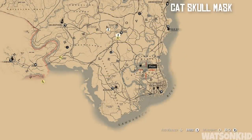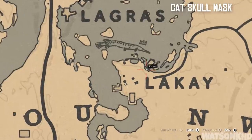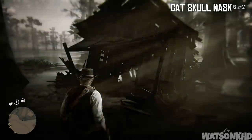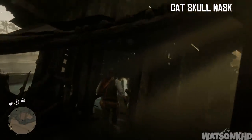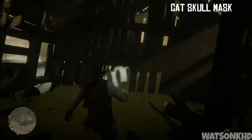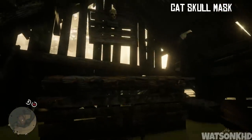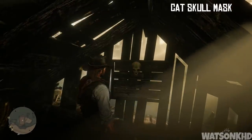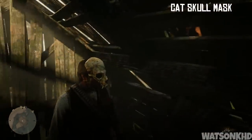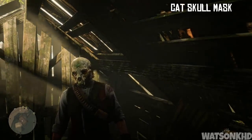Next up you want to head a very short distance east from that location and you're going to come to the abandoned settlement of Lakai. These houses are completely run down and one of them is actually going to be submerged in water. Head into this house, crawl under part of the wall, and climb up on a little platform. What you're going to find is the cat skull mask — an absolutely amazing looking mask, definitely something I'm going to be robbing with.